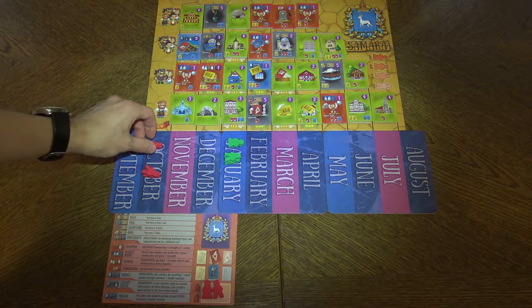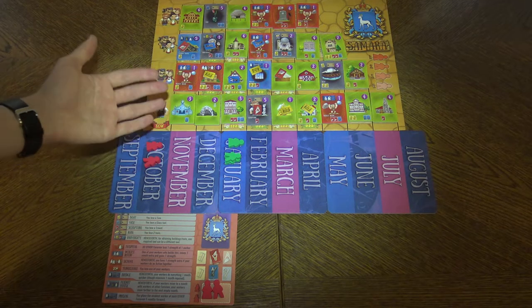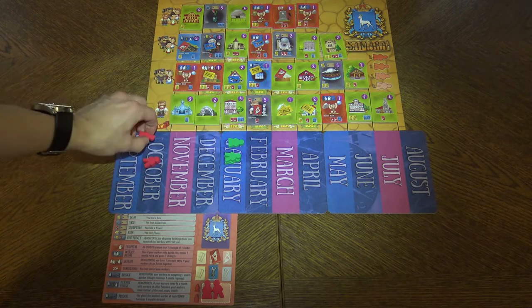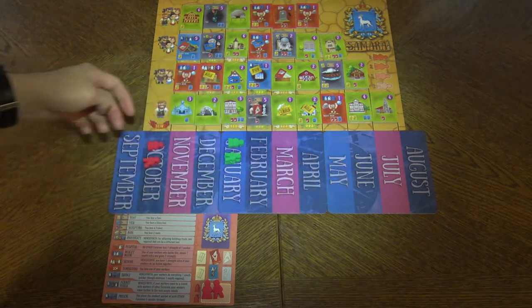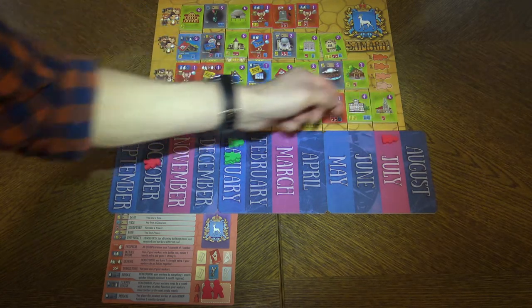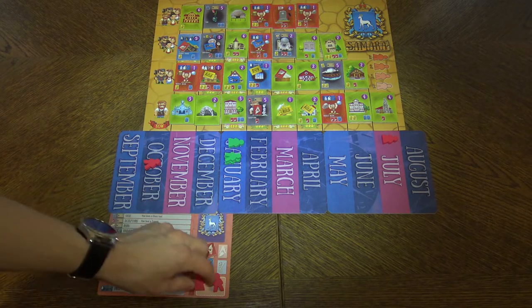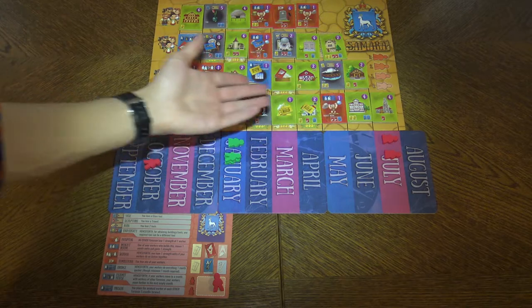The other action you can take is getting a new worker, but you can only do it with a lady worker. You will go to the furthest of those pink months and then take one of the two workers you have on your player board and put it here as well.